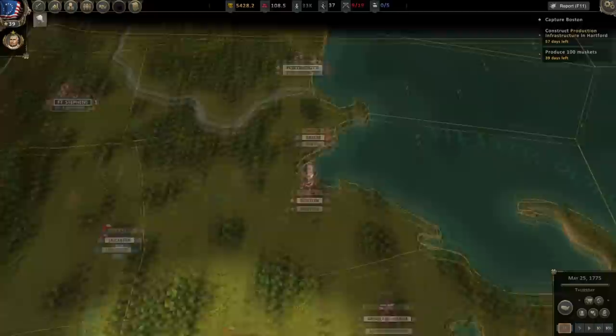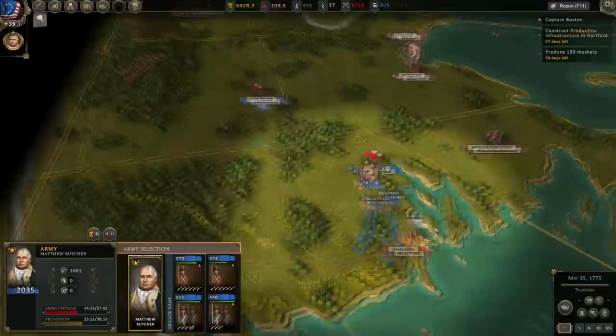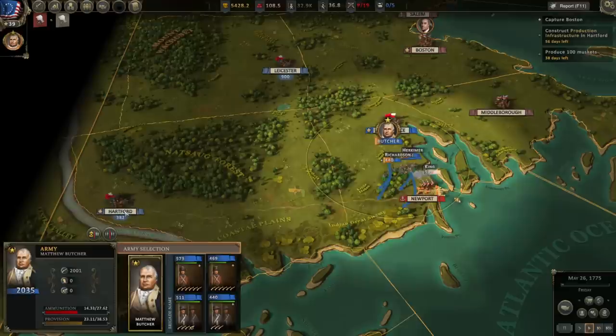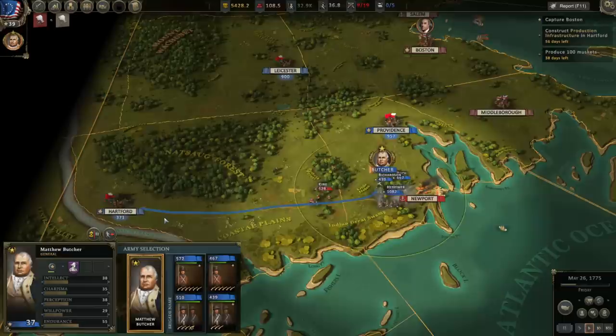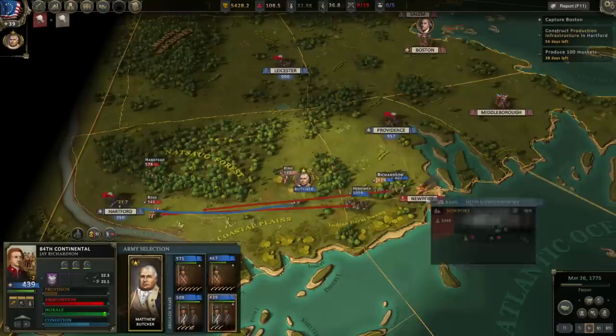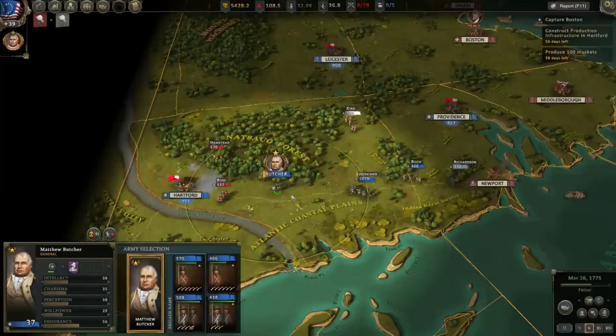Let's pause. Newport — the enemy is going to retreat so we'll need to pursue them. Providence still has about 1,000 men, and so does Leicester. It does look like Hartford is under attack — the enemy's fighting there and we're losing men. Let's leave one unit behind to garrison and move the others to Hartford's relief. Because we've got Providence and Leicester garrisons I'm not too worried about the enemy taking either of those towns. Go take Newport!